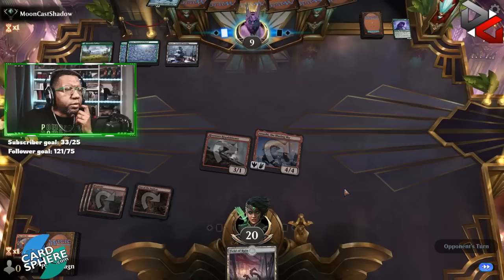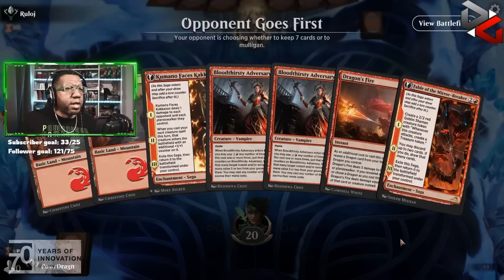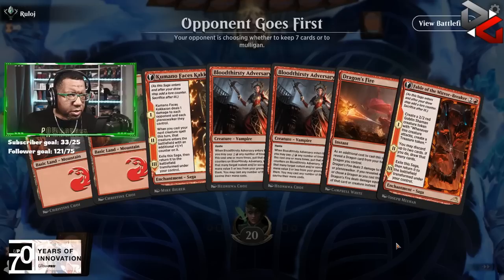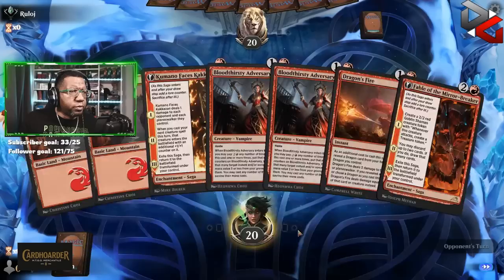They do get to gain some life, they go to 12. Currently we can do 4, 5, 6, 7, 8, 9, 10, 11 — but doesn't matter. I think we still keep this. We're going to be going with Commando into Dragon's Fire, barring us not finding something off the top. They give us a couple turns maybe to find something with Fable. Depending on what the opponent does, maybe we just turn-two adversary and attack for three as well. That's a real situation. We did get a land right off the top, so that's good news.